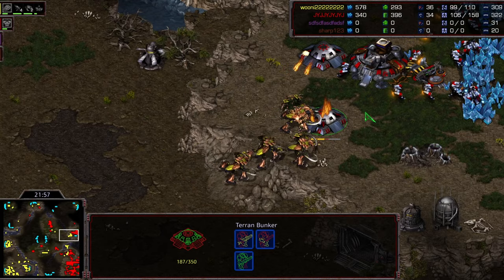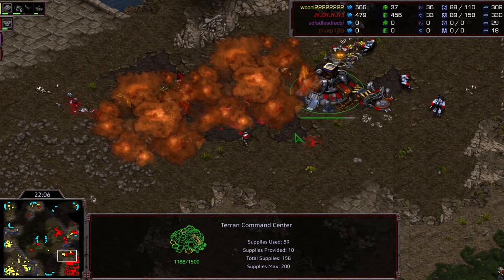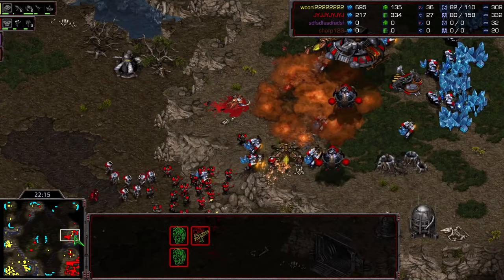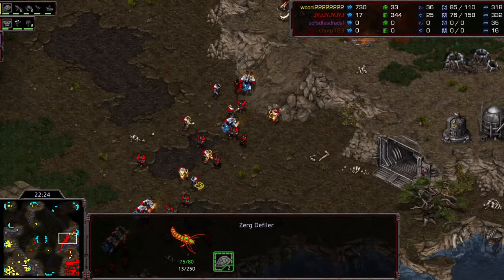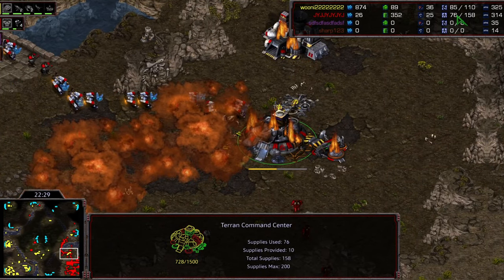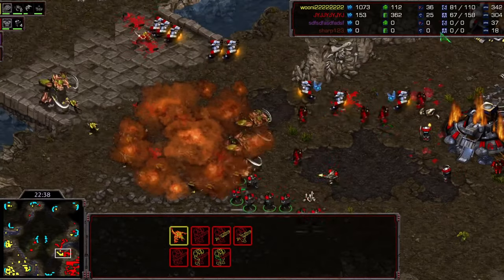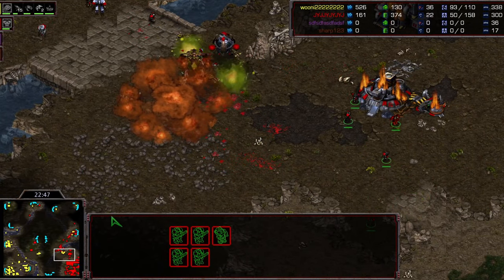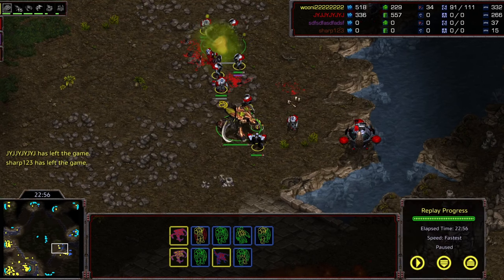JYJ sees it, realizes it, gets back to save the base - pull the SCVs, get on top of the bunkers! He's not repairing because the natural is simultaneously being attacked - lings under dark swarm, firebats helping to clear them. He runs back to the ramp where it's easier to fight. He ends up losing that base. But the plague here is just insane, dealing so much damage. JYJ has a big army but is actually below Queen's supply. Queen is playing so scrappy but making it work. The plagues have softened up the marines massively.